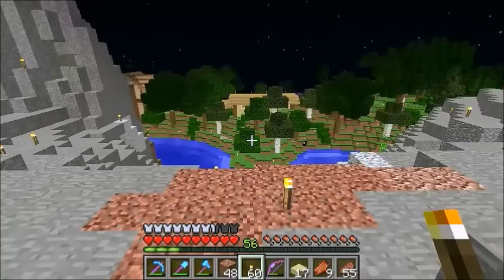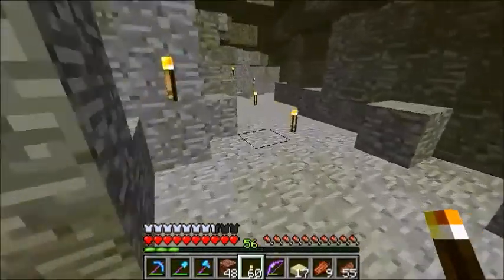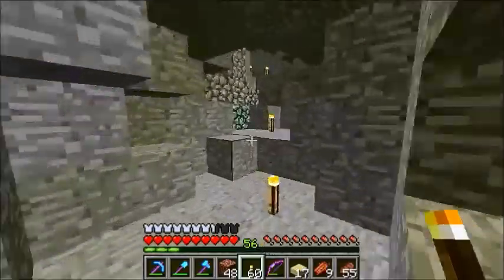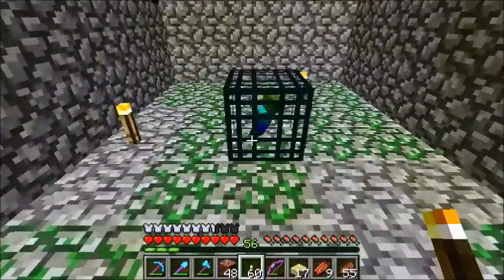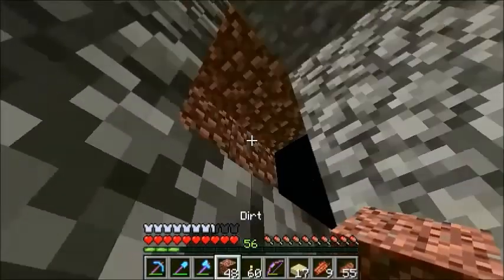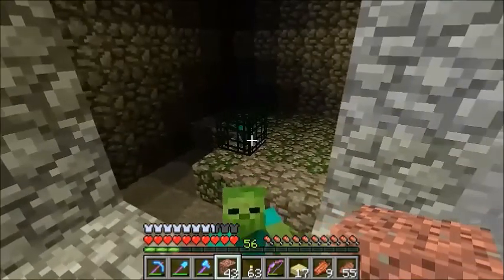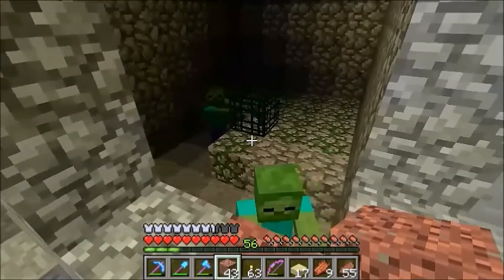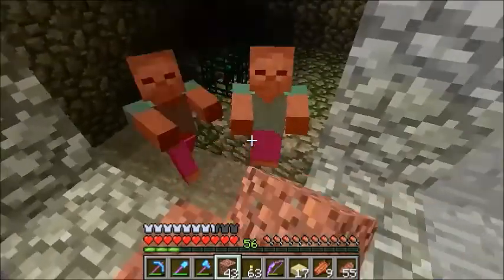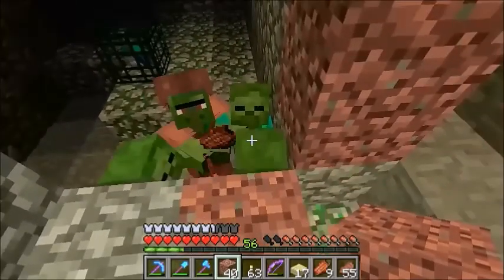I can't believe I forgot about this — there's a village right there! Back when I was lighting up everything, guess what I found? This is way easier than what I was doing over there. The plan is to let this thing make lots of zombies and we can kill off the ones that are not villagers. Oh, this is going to be so much easier — look at that, we already have one! These don't seem to be calling in reinforcements either.